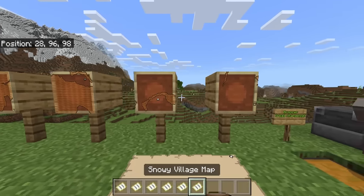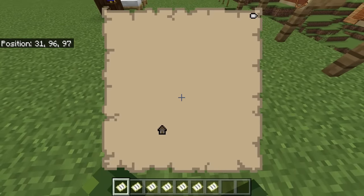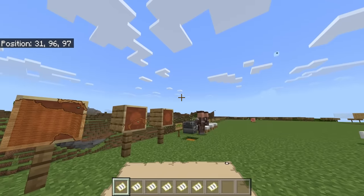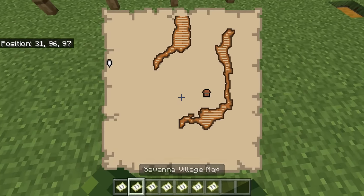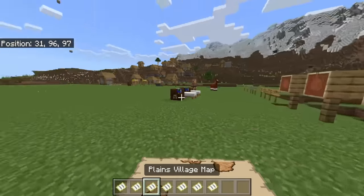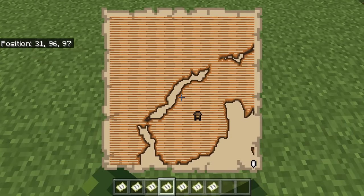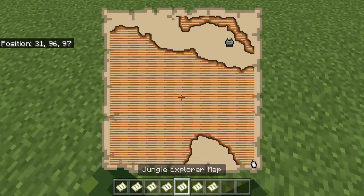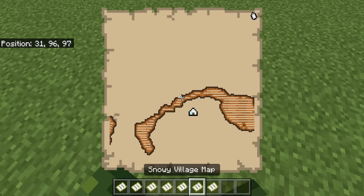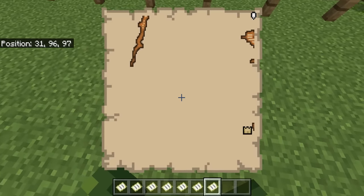There are seven maps in total. A taiga map takes you to a taiga village. A savannah map shows a savannah village hut. A plains map takes you to a different plains village. The swamp explorer map takes you to a witch hut, since there's no such thing as a swamp village unless you build one. Same with jungle — it takes you to a jungle temple. Snowy takes you to a snowy village house, and the desert takes you to a desert village. Seven new symbols have also been introduced.